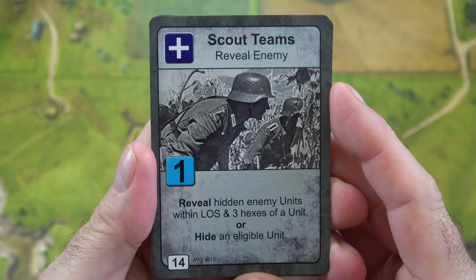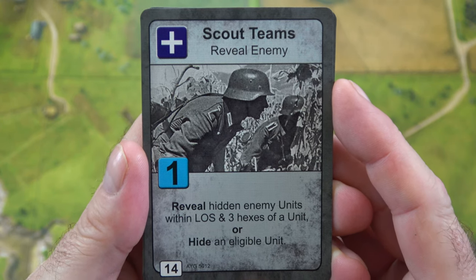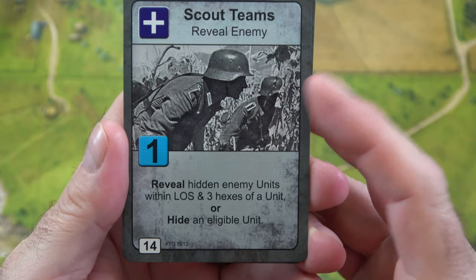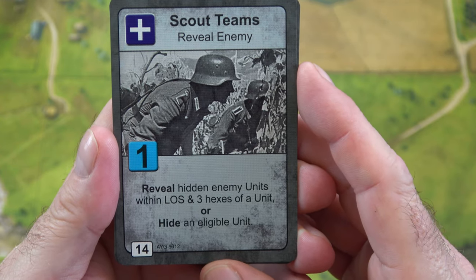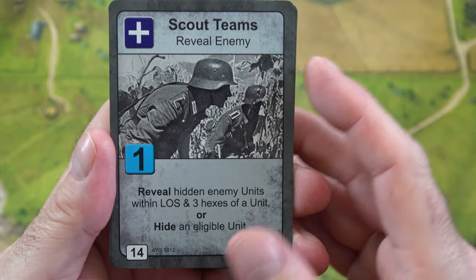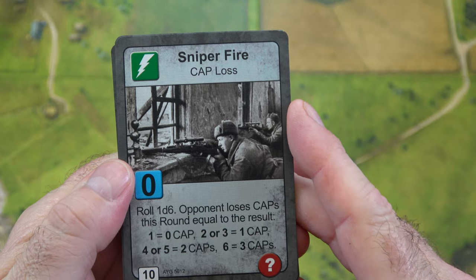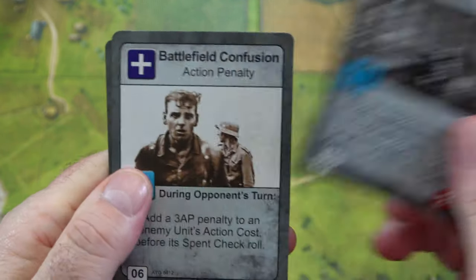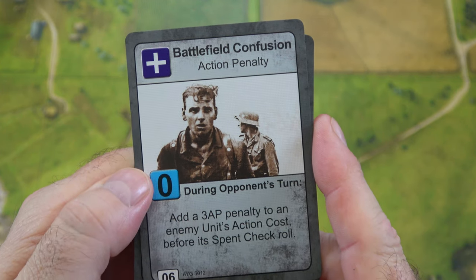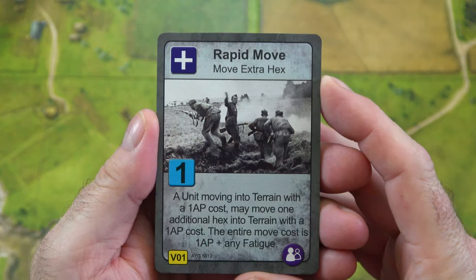Now we'll take a look at a few of the battle cards that come with the game. This is a 48-card deck. Each player will have a hand of these cards, and it gives the players a little bit of agency in trying to control the chaos of combat. In this instance, you have scout teams that can reveal hidden enemy units within LOS and three hexes of a unit, or hide an eligible unit. Sniper fire — if you roll 1d6, the opponent loses CAPs this round equal to the result. And finally, battlefield confusion — a three AP penalty to an enemy unit's action cost before its spent check roll. This is the veteran deck.